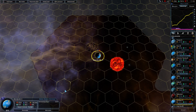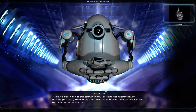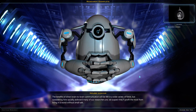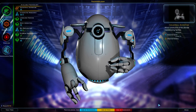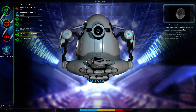I was supposed to rush you, Bomber, and if I did that in time, I'll rush you again. Poor 0% morale — that large empire penalty is just an absolute killer. Neuralinking: the benefits of direct brain communication will be felt in a wide variety of fields, but considering how socially awkward many of our researchers are, we suspect they'll profit the most from living in a world without small talk. Everything just cut down to two — it's really coming down. This is down to one turn now.